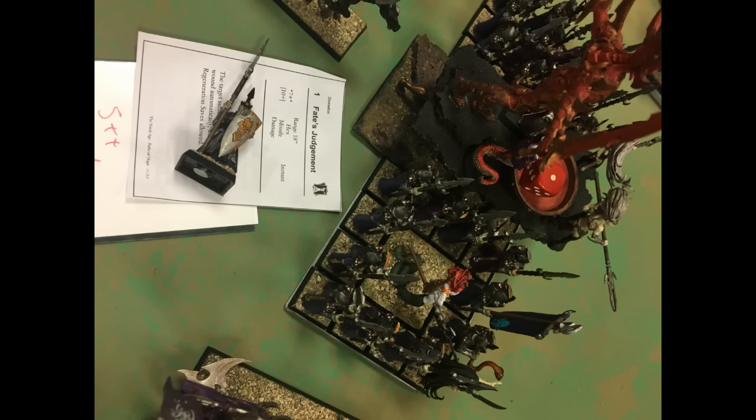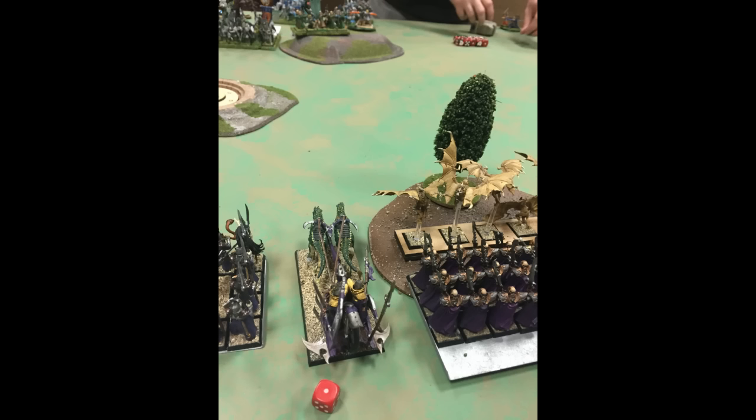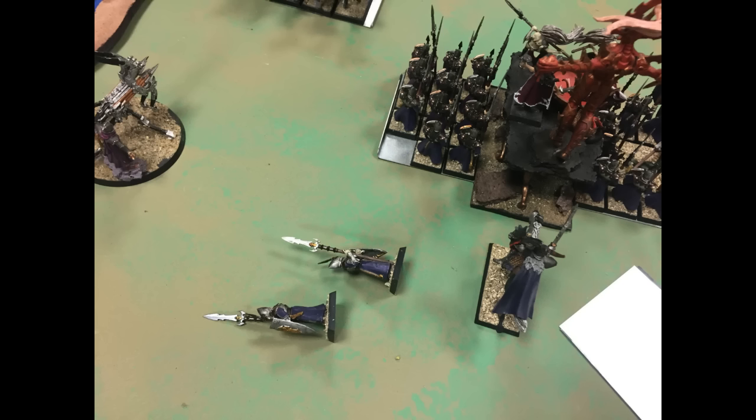In the Shooting Phase, the Bolt Thrower does one wound to the Chariot. The Queensguard also shoot the Chariot and I made a ton of armor saves. He shoots my Dark Raiders and does a single wound with his Greywatch. The other Bolt Thrower shoots the Legionnaires and kills two.